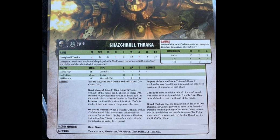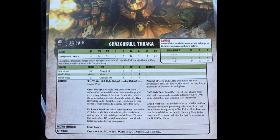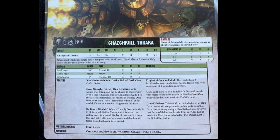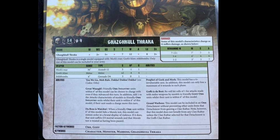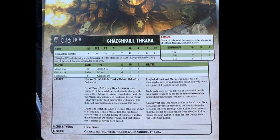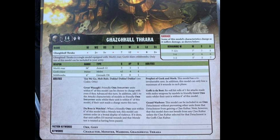Prophet of Gork and Mork gives this model a four-plus invulnerable save. In addition, this model can only lose a maximum of four wounds in each phase — so that's where the survivability comes from. He's 12 wounds but he's going to last at least three rounds. Also, Goffs is the best: re-roll hit rolls of one for attacks made with melee weapons by models in friendly Goffs Orc units whilst within six inches of this model.